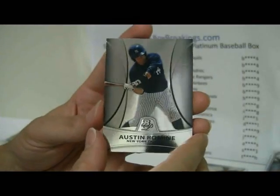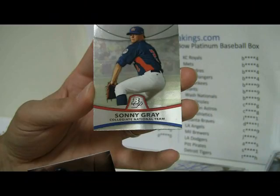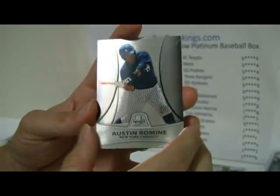And then underneath that is Austin Romine. And then a USA card again — Sonny Gray. And that'll go to the Yankees and Romine.